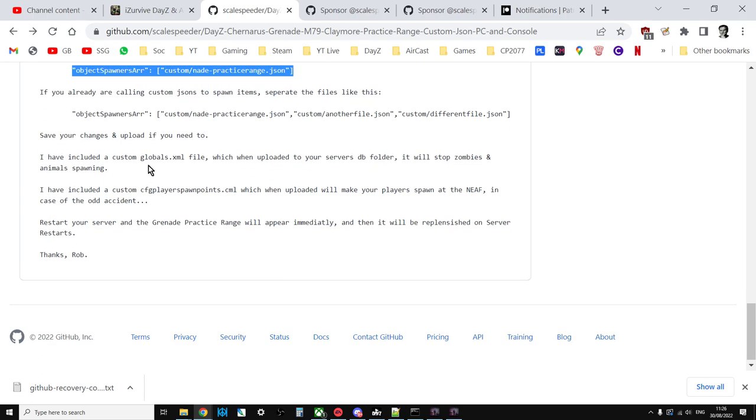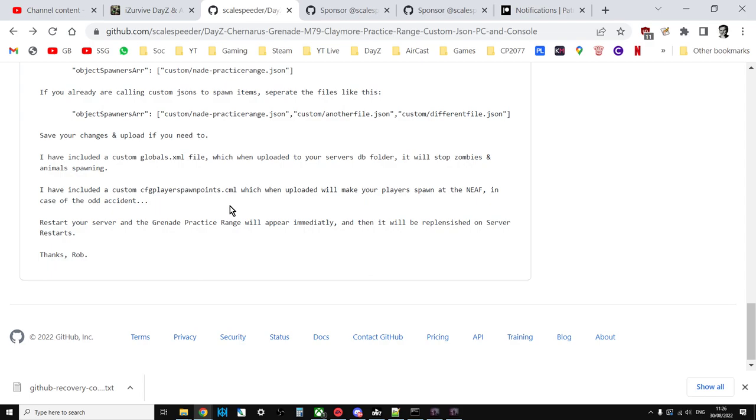If you want to use the globals.xml that stops zombies and animals, use that. If you want to use the custom CFG player spawn points - note it should say .xml, I'll have to edit that - then use that. Highly recommend it for console, because players will kill themselves with grenades and end up back on the coast. Once you've got everything uploaded, restart your server and the range will appear.